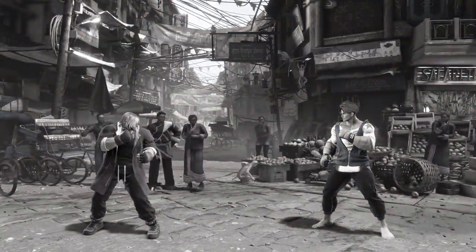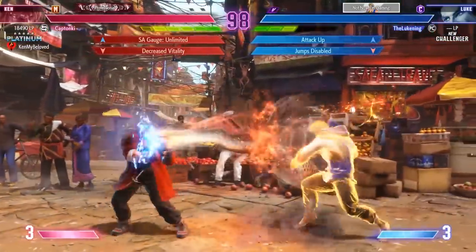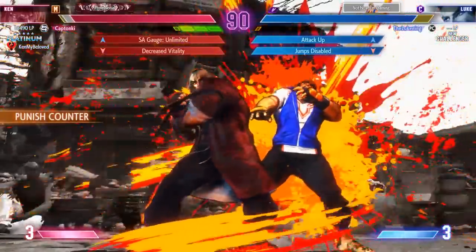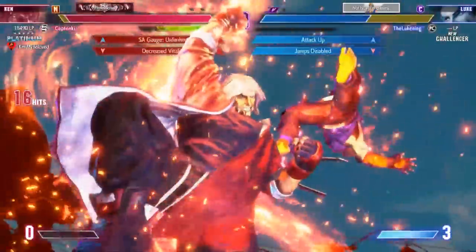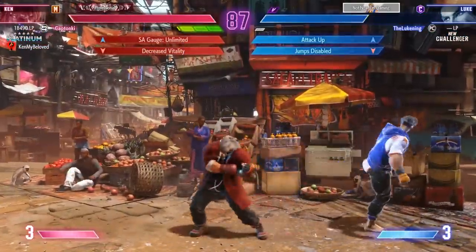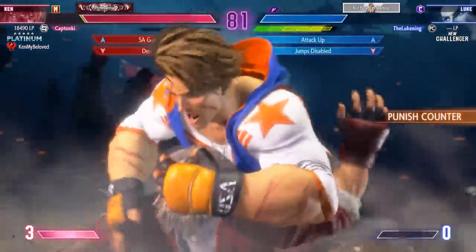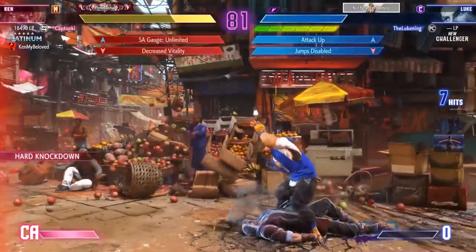Wait — his super art gauge is unlimited! Who gave Katonky unlimited super gauge? Now Luke can't jump, and he's going to have to deal with it. Every combo leads to level three. Drive impact — why not just raw super? You've got three bars back, why not? Katonky uses the level three super, and thanks to the party game rules, his three bars are right back. We're going to be seeing a lot of that. He drops it. Luke responds with his own level three, but that's going to cost him.